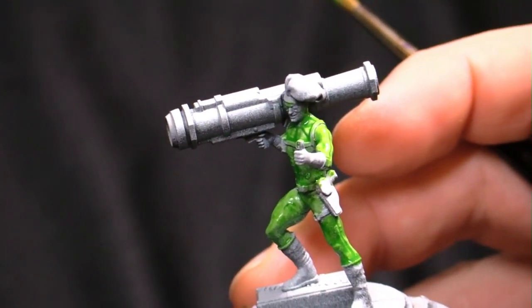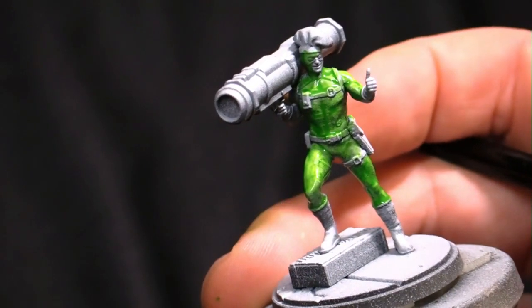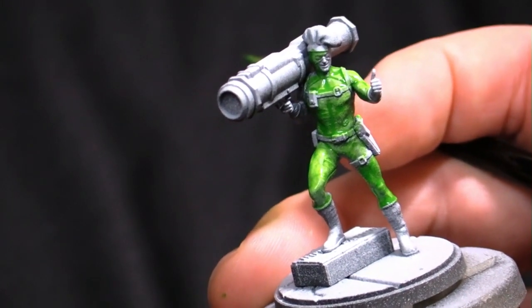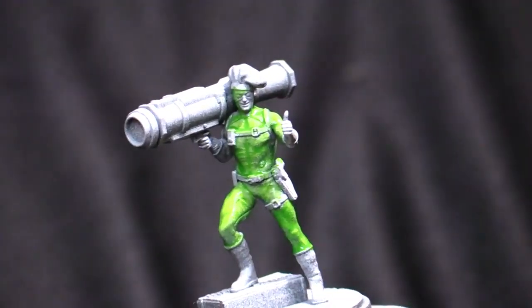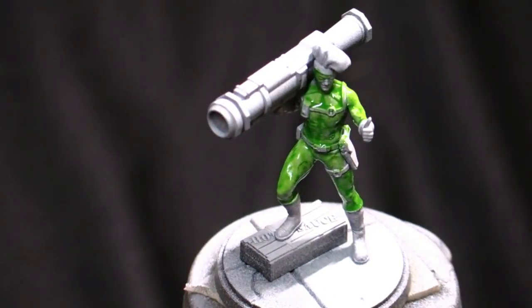We've got our green first layer kind of down. We might go back through and do another layer — we can also dull this down as it dries depending on how bright it is. I think I'm pretty happy with where this is going right now. So we'll call that good for the moment while that dries out, and move on and start doing our yellows.